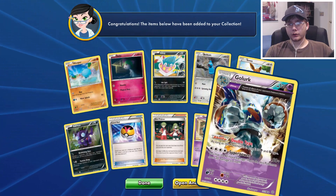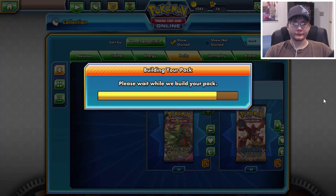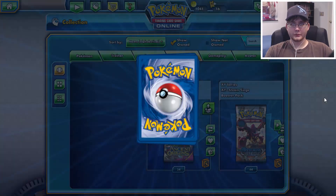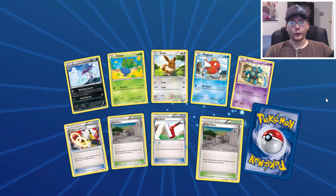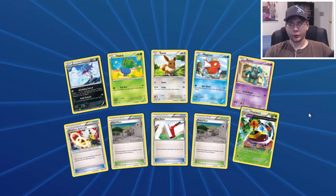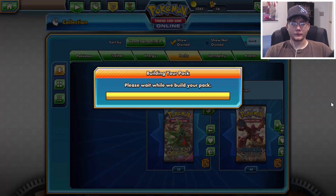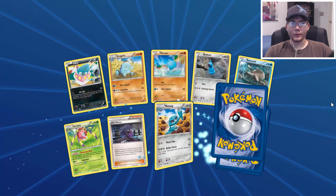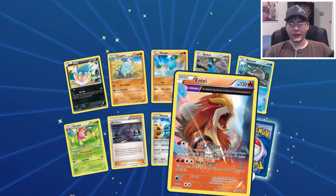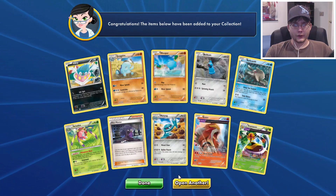First off we have a Golurk — that's pretty cool looking — and Golette next to him. Some of these might take a little bit to load so I might have to edit some of that. It takes a sec to get going and then they start to load up a lot quicker. We have a Vespiquen — I think I have a lot of those as the actual card. Next up we get an Entei, and then our second one is Vespiquen again. So yeah, another Vespiquen already.